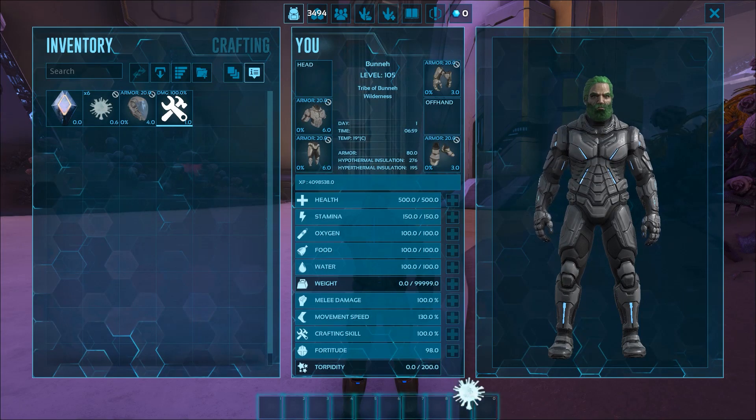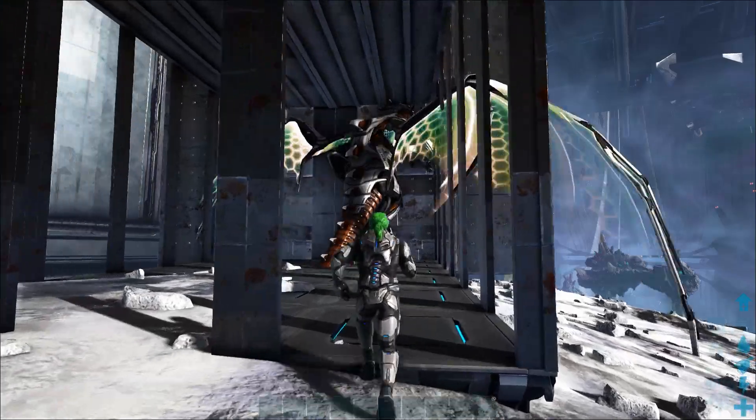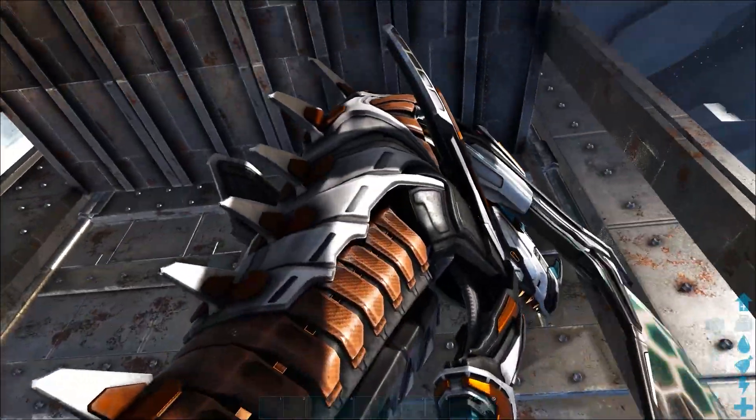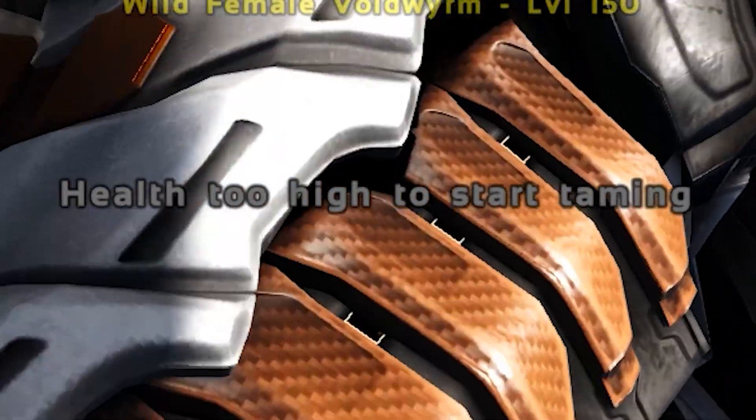Once you've acquired the Mutagen, place it on the last slot of your hotbar like you do for any other passive tame. Now comes the tricky part. In order to tame a Void Worm, you must first damage it down to a certain percentage of its health, similar to the process required to become impregnated by a Reaper Queen.